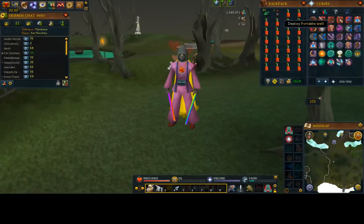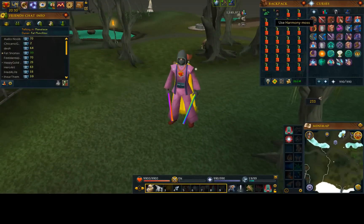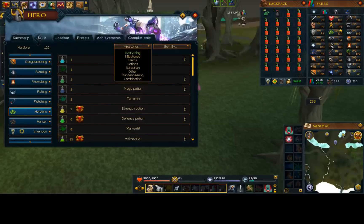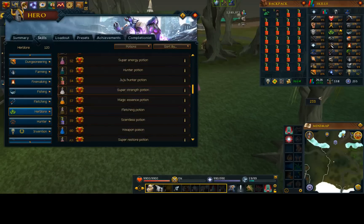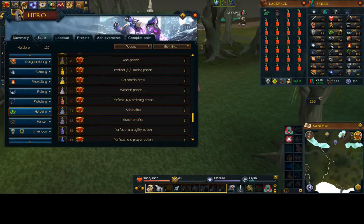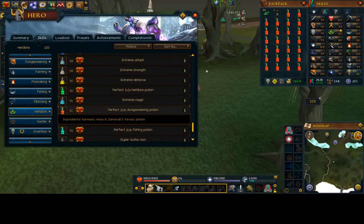As you can see, I've got a portable well right here. What we're going to be doing is making potions — specifically the Perfect Juju Dungeoneering Potion. In order to make that, let's see what levels you require. So we've got potions, go down here, you need to find most of the jujus. There are a lot of different juju potions, and honestly I think the reason why this is such a good money-making method is just because nobody ever bothers making them.